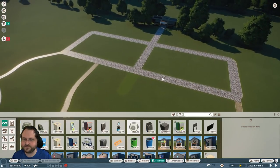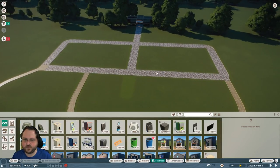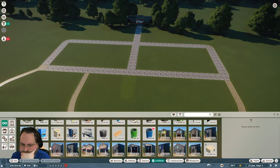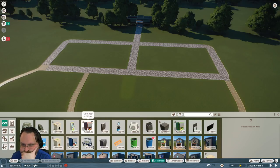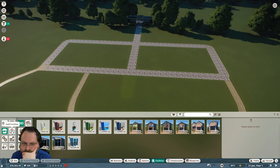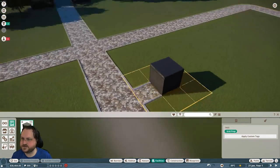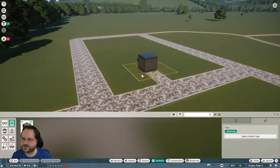I think decorating all these things by hand is a bit much, so we'll hold off. There are small exhibits as well — small animal exhibit buildings in guest facilities and staff facilities. We can make a little reptile house right when you come in — that's a possibility.